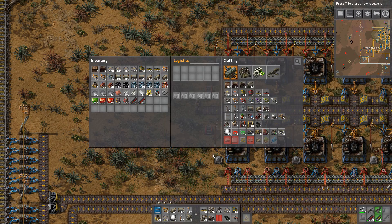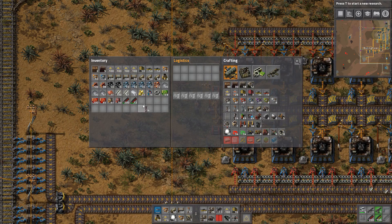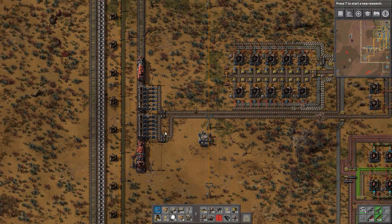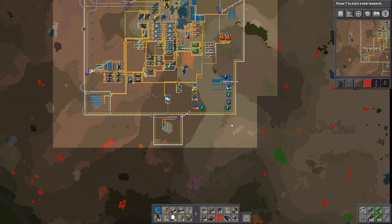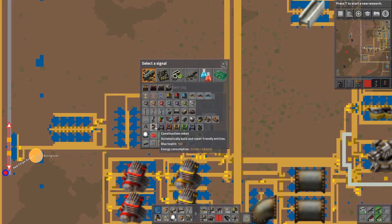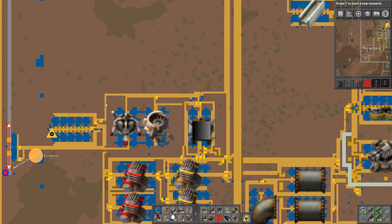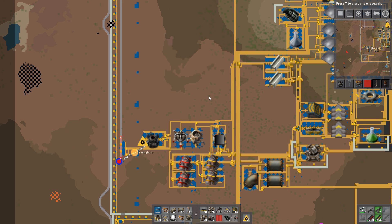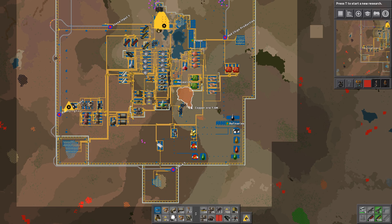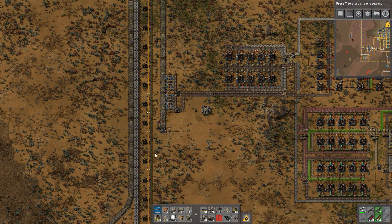We have some iron chests here - actually we can make passive provider chests, I will do that. I'll also take some steel from the belt. Passive provider chests are also something we're going to have to automate because we need a lot of them - and when I say a lot, I mean a lot. We're making construction robots there and logistical robots there, and right here we're making robo ports. Is there anything else that isn't marked? We have the stone output. Alright, that's it for this episode - please leave a like and comment below if you enjoyed this content and I'll see you in the next video.